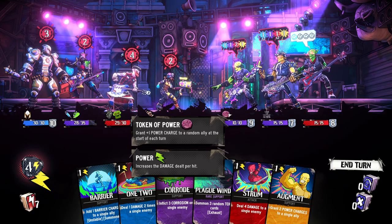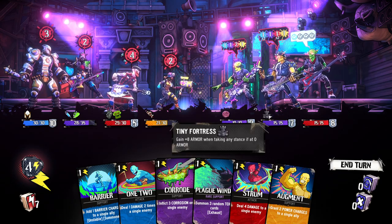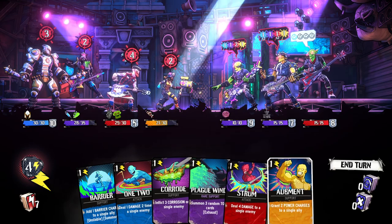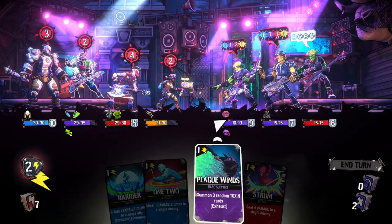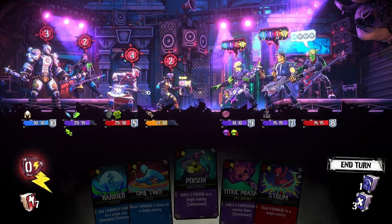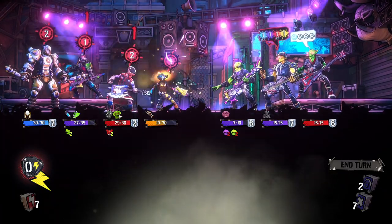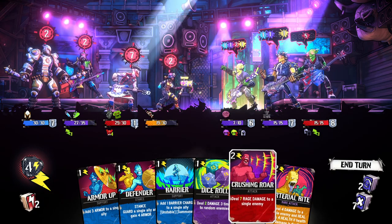Token of power: 'Grant plus one power charge to a random ally at the start of each turn.' So we have to get rid of this guy immediately. Tiny fortress: 'Gain plus eight armor when taking any stance if at zero armor.' He's not as much of a priority. So we want to inflict some corrosion. Summon three random toxin cards. Let's throw a power chord or whatever on this guy, then corrode that guy. Summon three and we'll inflict three poison. Let's go ahead and poison this guy twice — we don't have enough energy. So that's going to give this guy rage, but he's not taking health damage.